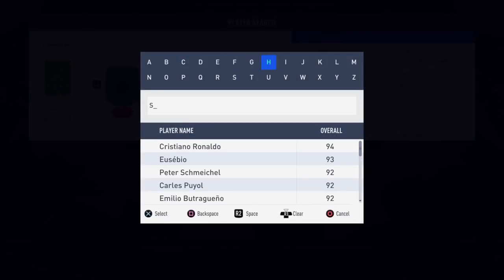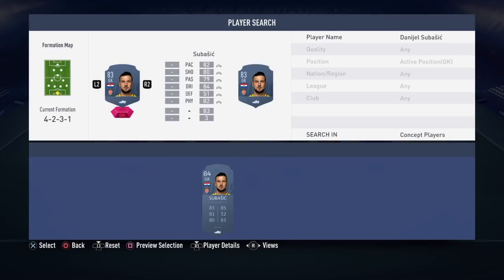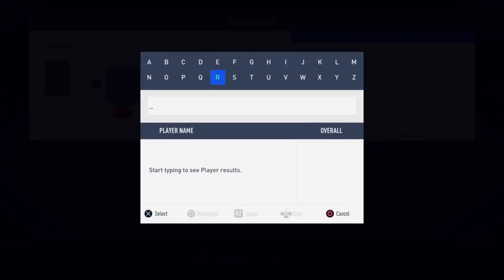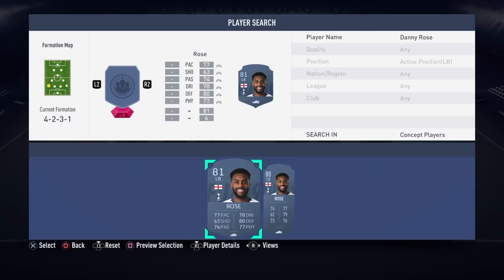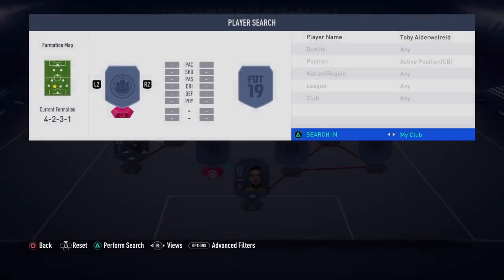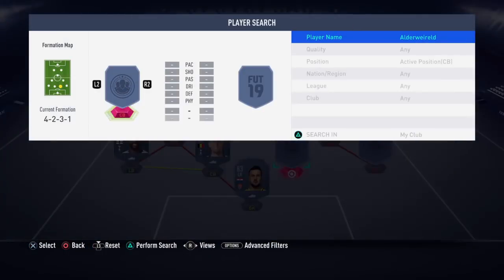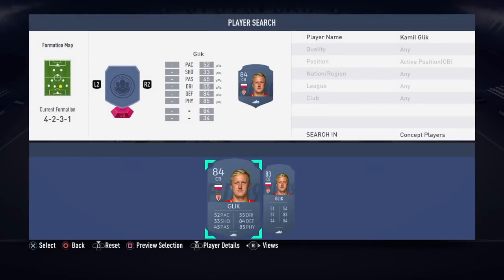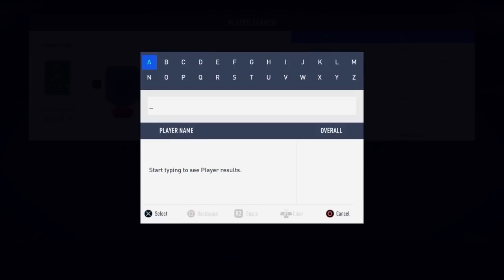Starting in net we've got Subasic — this is just his base card, he's 83 rated. Make sure you get his actual right card and buy the card with the right rating, because you don't want to be buying a more expensive card when you don't need it. At left back we have the 81-rated Daniel Rowe, which is his Champions League version — the blue card. At centre back we have Toby Alderweireld from Tottenham Hotspur — his normal gold card, not his special one. The other centre back is an 83-rated player from Monaco, though his Champions League card is 84 rated.